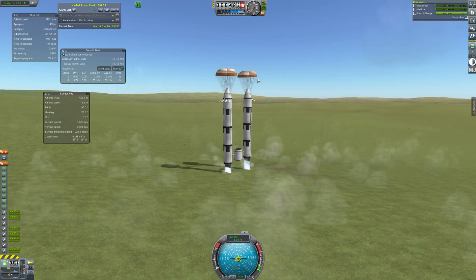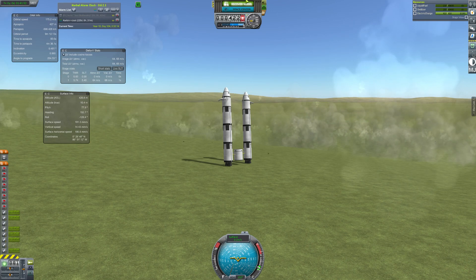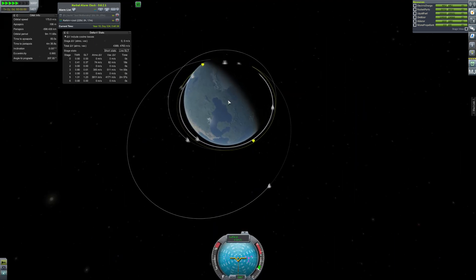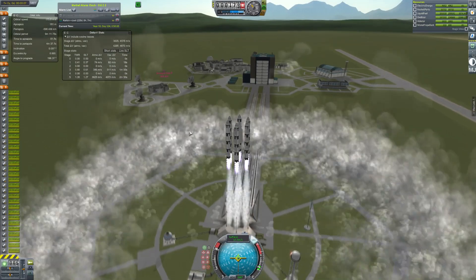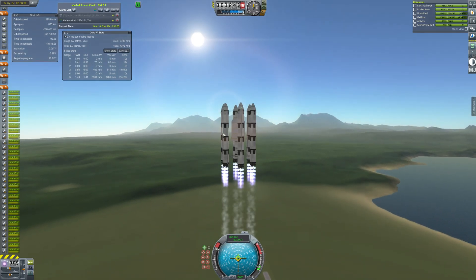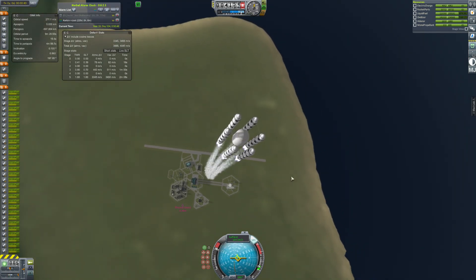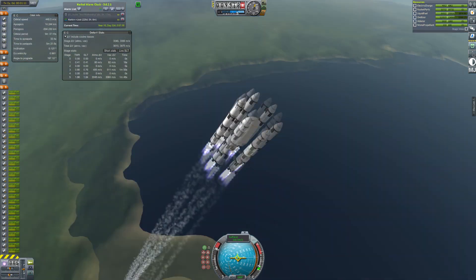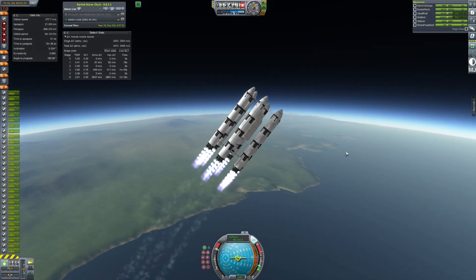Now we're just landing on the grass again and it lands fine. I recover it quickly just in case it falls over. Now for another launch - yes, there will be many launches this episode - and this one is more rocket parts. We now have pretty much enough rocket parts on the station to build the mothership, but not enough to fuel it. We need to mostly fuel the mothership as we build it. This is a big mission. If you didn't see the architecture from the last episode, you should definitely go back and check that out, or just the architecture bit if you want.